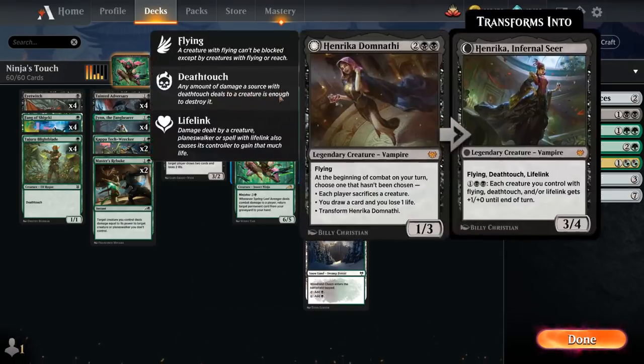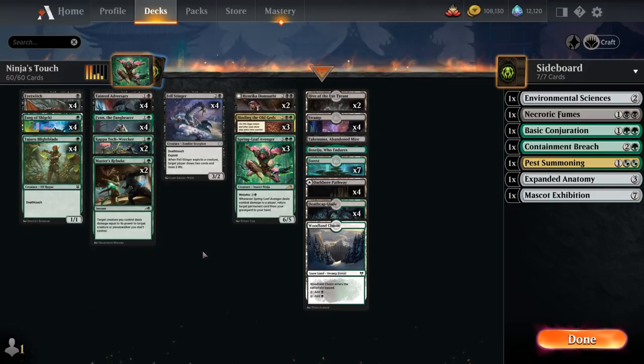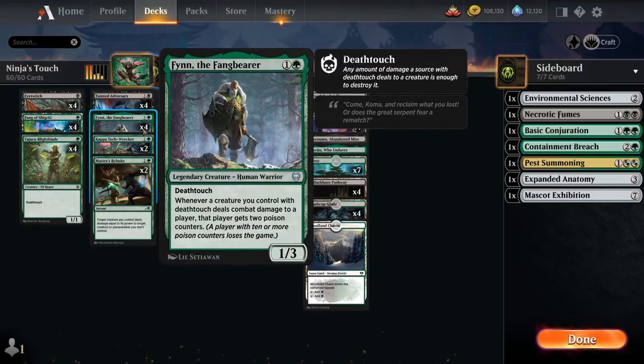We can sacrifice Eye Twitch either to Henrika or to the 4 copies of Felstinger — a 3-mana, 3-2 Zombie Scorpion with Death Touch and Exploit. When Felstinger enters the battlefield we can sacrifice a creature, and if we do, target player loses 2 life and draws 2 cards, providing nice card advantage. We usually don't mind sacrificing our 1-mana Death Touch creatures, especially if we don't already have Finn in play.